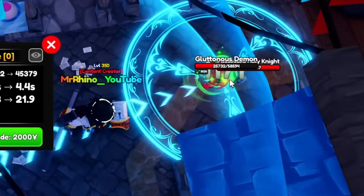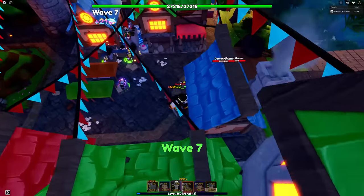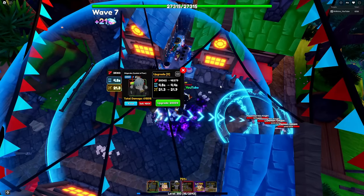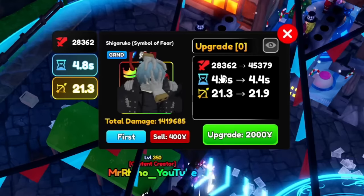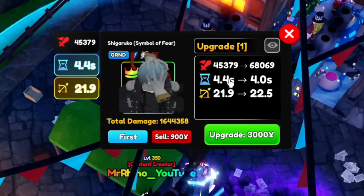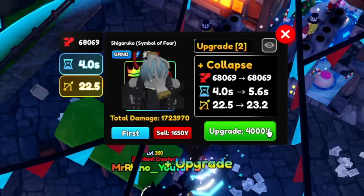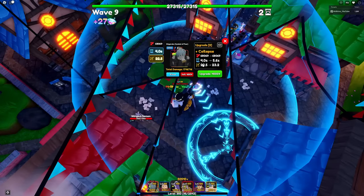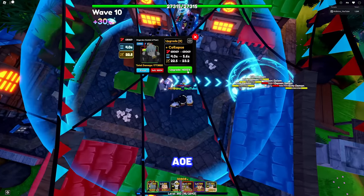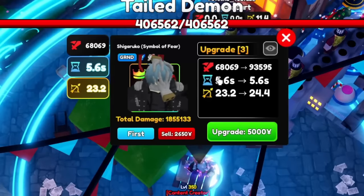Look at that true damage — it also canceled out the healing. The DK cancels healing, which is really good. Later it will become a full AOE, which is incredibly strong. Shigaraki Symbol of Fear's stats at the start: 28,362 damage with a 4.8 second SPA and 21.3 range. Next upgrade: 45,379 damage with a 4.4 second SPA and 21.9 range. Next upgrade: 68,069 damage with a 4 second SPA and 22.5 range. At upgrade three he gains the Collapse ability, making his AOE a full AOE.